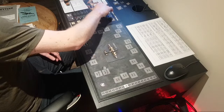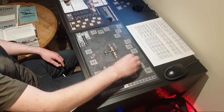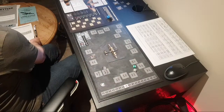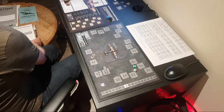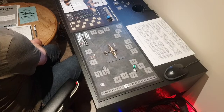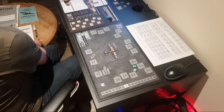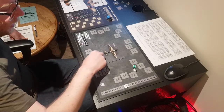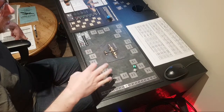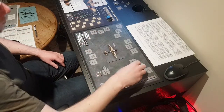Rolling for the Dornier's new position — double six again! That's the third one. Rolling for position: a 12 — he's in a vertical dive attacking from vertical dive. That means we don't need to roll to lose contact with him — he makes this attack and then he'll be gone. Then we can drop our bombs.